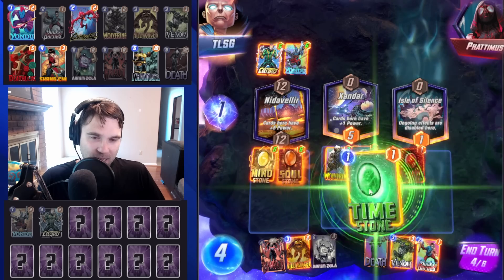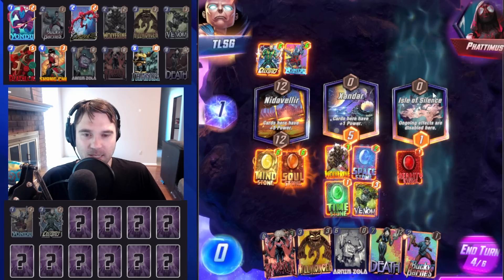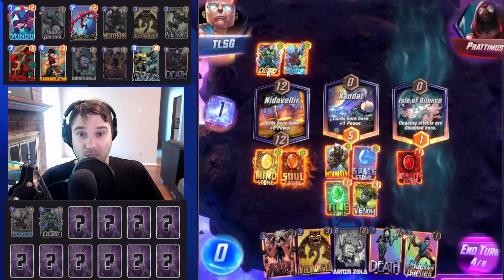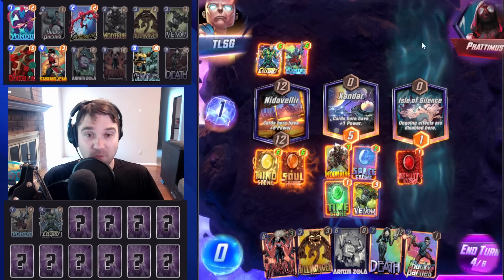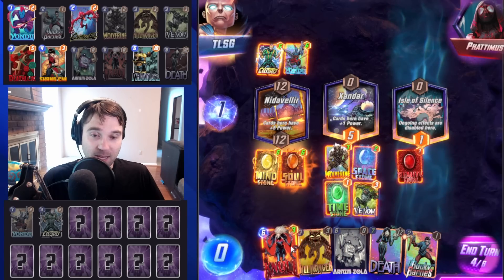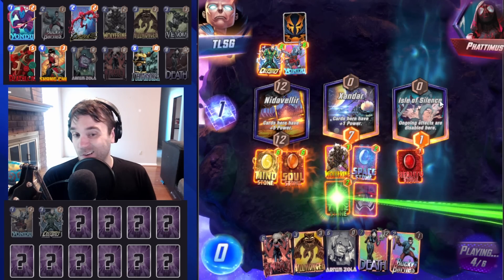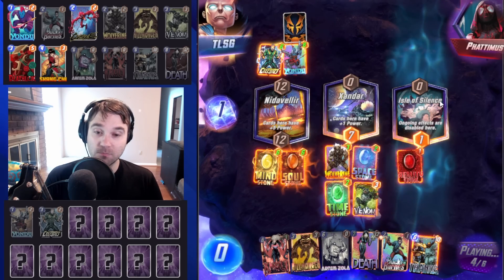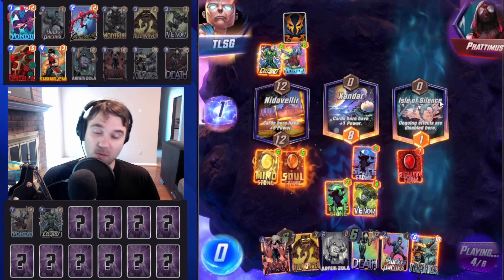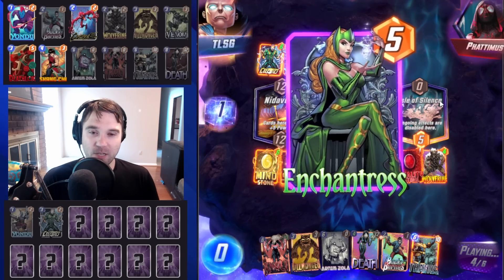We're going to do Time Stone plus Venom — that's going to allow us to consolidate this middle location. If they try to do a Goblin, it'll go off, but that's okay. We'll have six energy, so we're going to be able to do something big like a Null on turn five. We can always do Null into Arnim Zola, or we could do Arnim Zola on the Venom, moving it into the left and right locations, and then we just have a massive Null to lean in on. I think we have a pretty good spot.